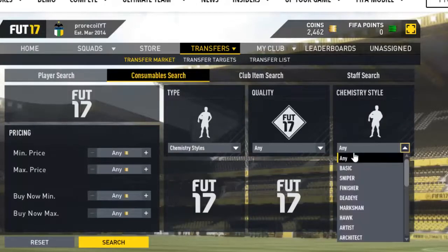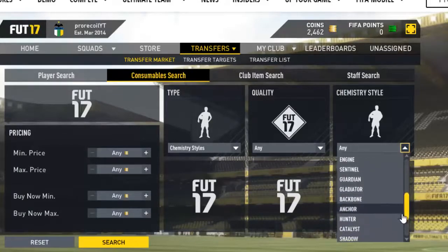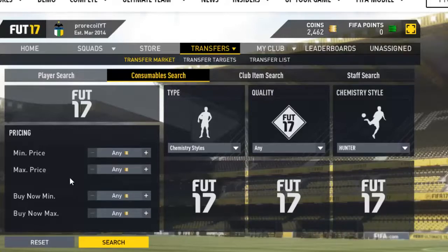All you want to do is go to the consumable search, go to chemistry styles, and pick one of the more popular chemistry styles — for example the Hunter, the Shadow, or I think it's Dead Eye as well.